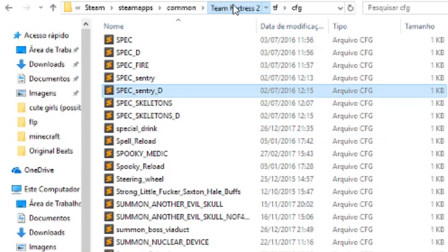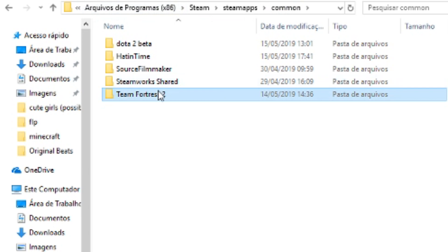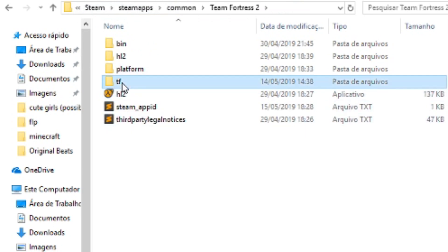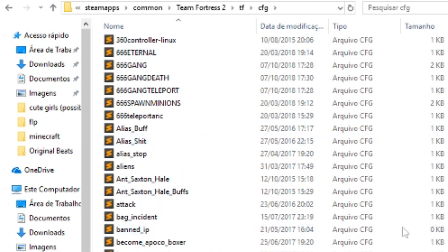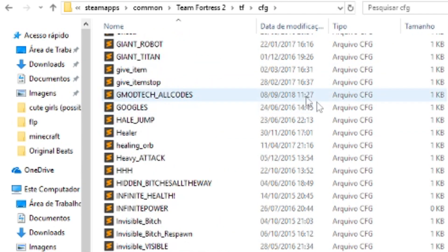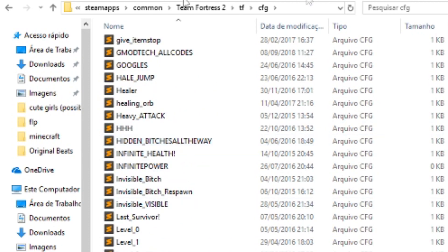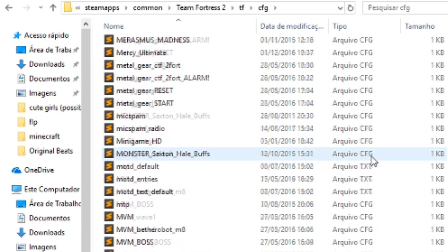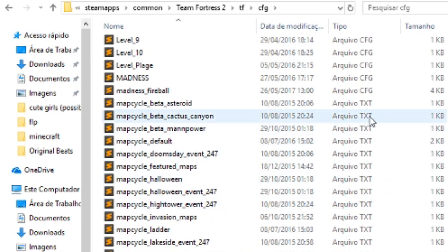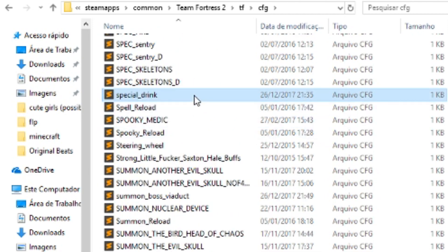To find your cfg files and where you have to put your scripts, you have to go to common, then Team Fortress 2, then tf, and then cfg. Here you can find — I have a lot of stuff here, like more than anyone should have because I'm a crazy person. But basically you find quite a bit of cfg files and some text files.